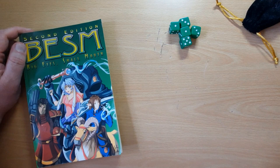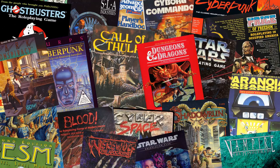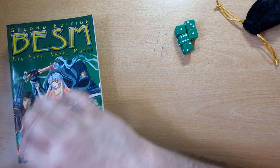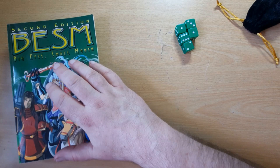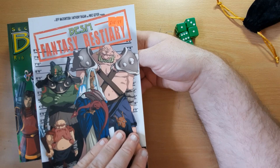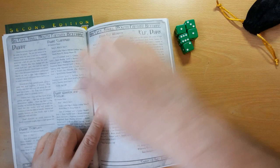Big Eye Small Mouth uses the Tri-Stat system, although a d20 version did come out at one point — but this is the Tri-Stat one. One thing it doesn't have is any sample characters, but it does have a character sheet in the back of the book which I'll be using at one point. For this video I'm going to use the Big Eye Small Mouth Fantasy Bestiary, and within that we have dwarves — I'm going to use a dwarf clansman.